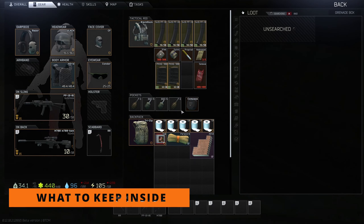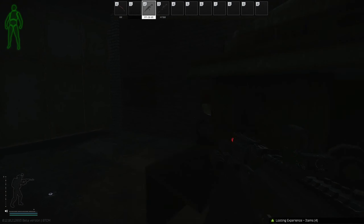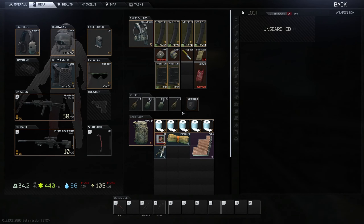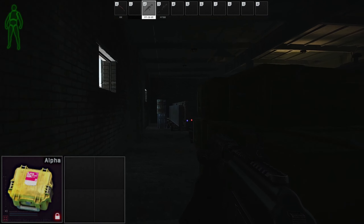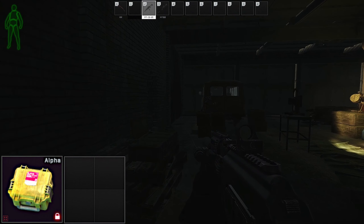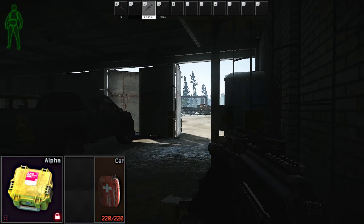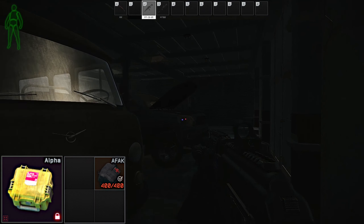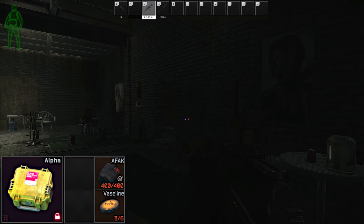So you have the secure container of your dreams — the question is how to use it to its full potential. The answer will vary since people have different preferences, so I can only show you my ways and explain why I think it's the optimal option for me. Let's start with the small one. Alpha has only 4 slots, so we have to pick and choose wisely. At the start of the wipe I will keep extra meds — at first 2 AI-2 medkits, but I will try to look for a car medkit as a replacement as fast as possible. With some luck we can save one slot by using an IFAK. The next slot will always be reserved for a long-lasting painkiller.